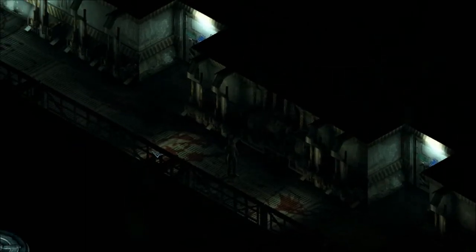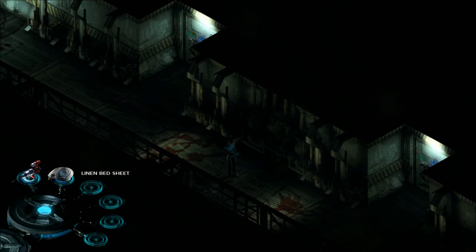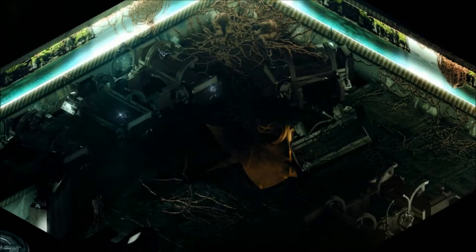Oh my god, guys — I didn't even realize it, but I actually picked up something from that other locker without ever realizing it. It's a linen bed sheet. So I'm assuming we're going to use that to climb down. I didn't even notice — all I thought was that it said it was empty, just like the other one.